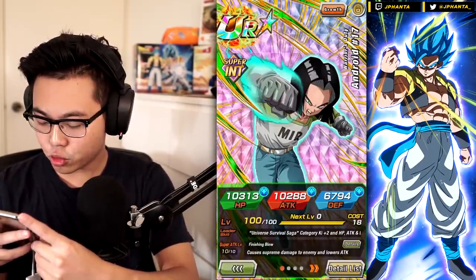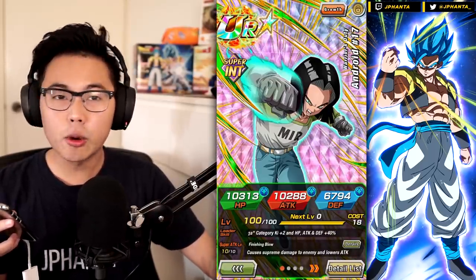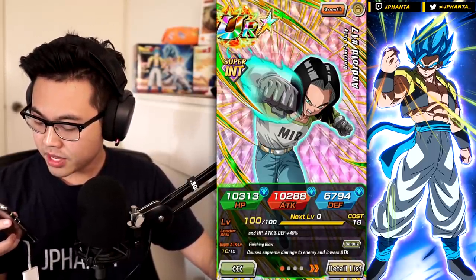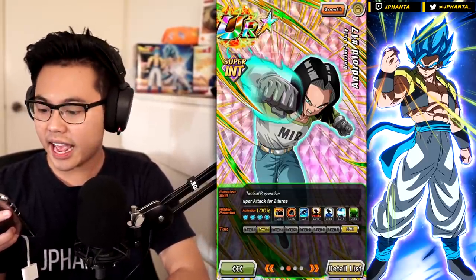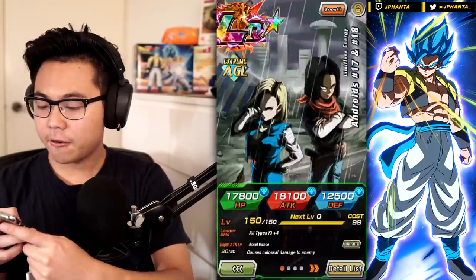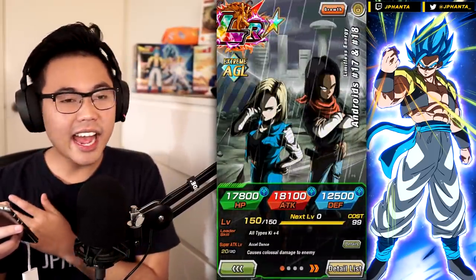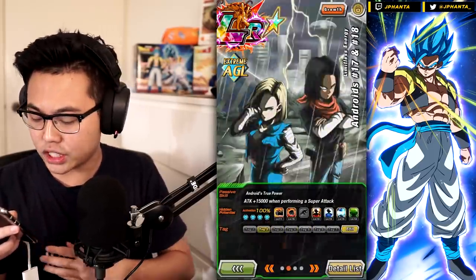Then we have Android 17 — he lowers attack with his super attack, which is always nice since not many hero units can do that. As a bonus he can steal super attacks for two turns at a high chance — 50% chance — and for every orb he obtains he gets 10% attack up. For our final unit we have the LR Ella Androids.